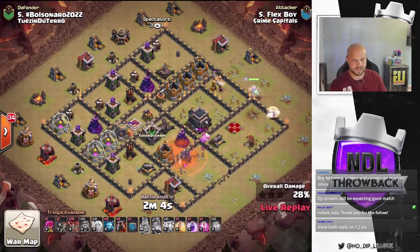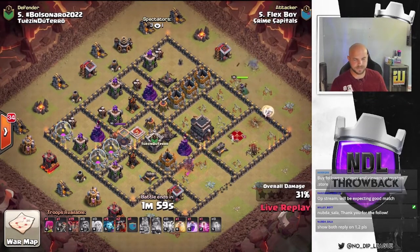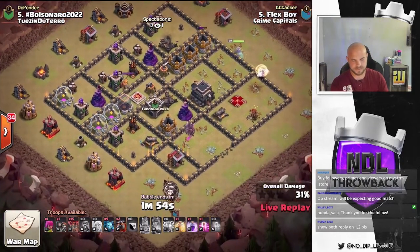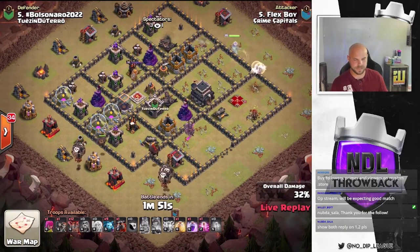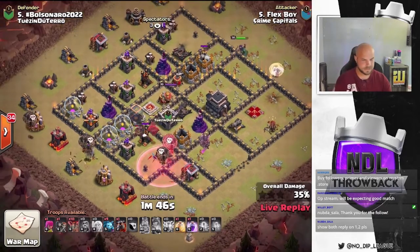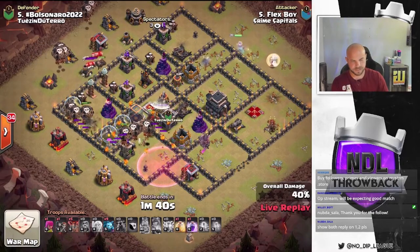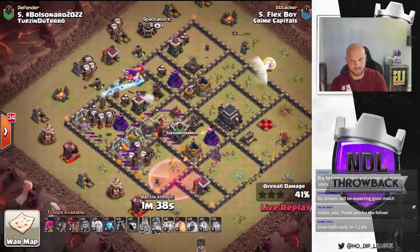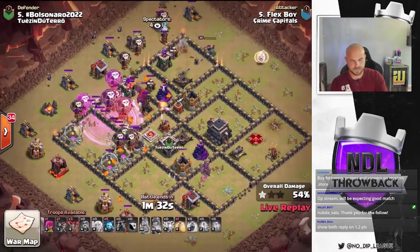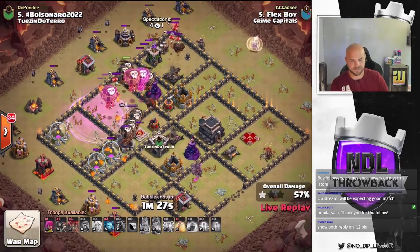This queen's still pushing through. Baby dragon takes out the king, but he's going to die to the poison. He does have one wall breaker left. Here comes the lalo from the bottom side of the base. There's the haste spell to get these balloons into the base. They've got to fight through that first sweeper — it's going to be a little bit annoying here. More balloons around the top side. He drops the rage on the top as well. Balloons making their way in towards the core. They can finally get that sweeper out of the way.